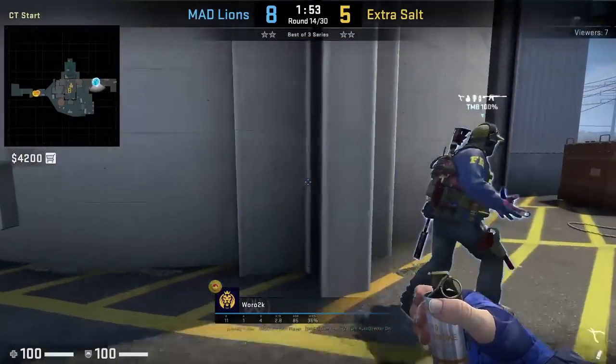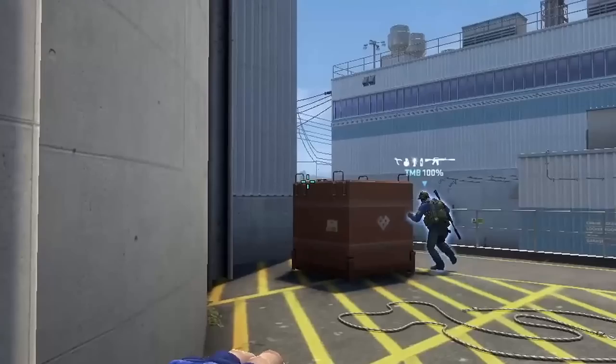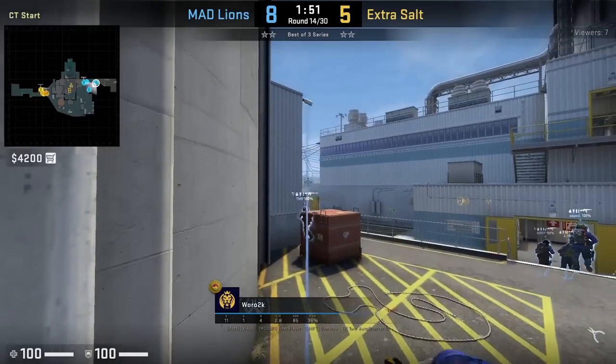War 2K smokes Glaive from outside CT spawn: he positions with this beam, aims at this part of CT red, then jump throw.